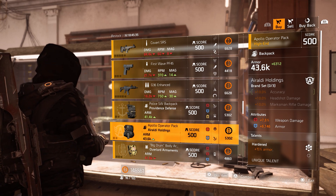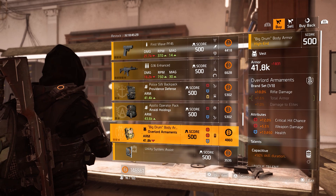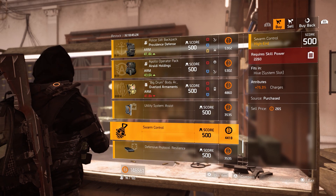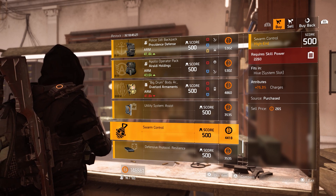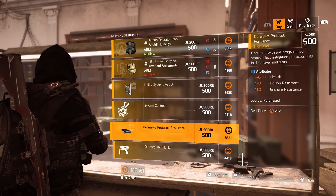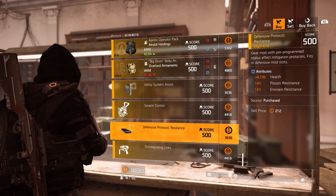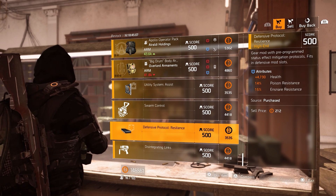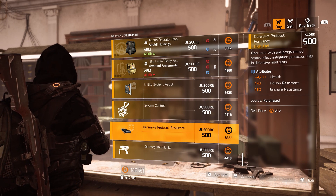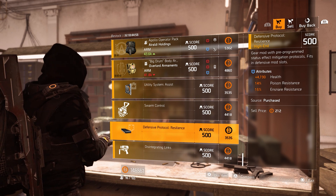That 7.5% weapon damage is decent to buy if you are new to the game — I know a lot of you are new, so welcome! Then after that, we have another decent mod: 2260 required for the hive, giving you 75.3% charges. And then for next week, this mod has 4.7k health, 14% poison resistance, and 15% shock resistance.